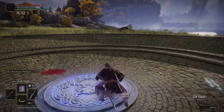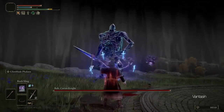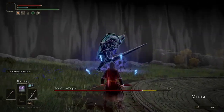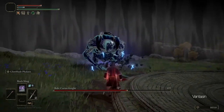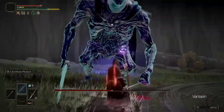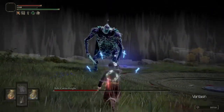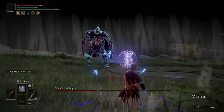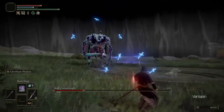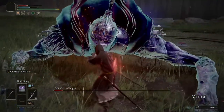Back on the west side of the lake we can continue north from the Revenger's Shack Site of Grace until we encounter Cuckoo's Evergaol. Entering the Evergaol and defeating the boss will reward us with the Great Blade Phalanx Sorcery. It is a lot like the Glintblade Phalanx, only it costs more FP and does more poise damage. It is useful for stance breaking and landing critical hits, but for now it uses too much FP and will come in handy late game when our FP pool is bigger.